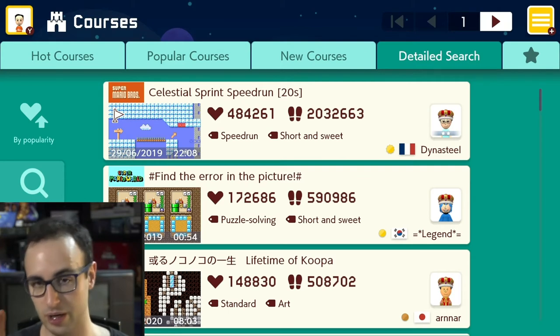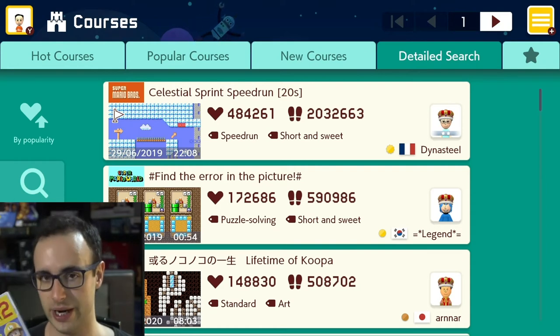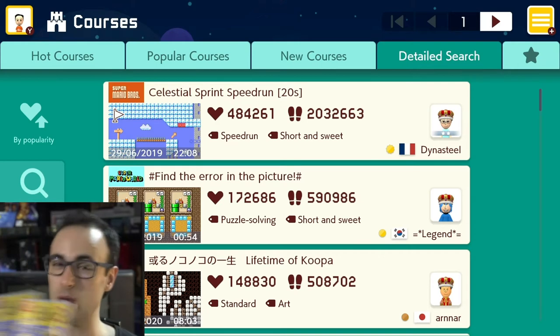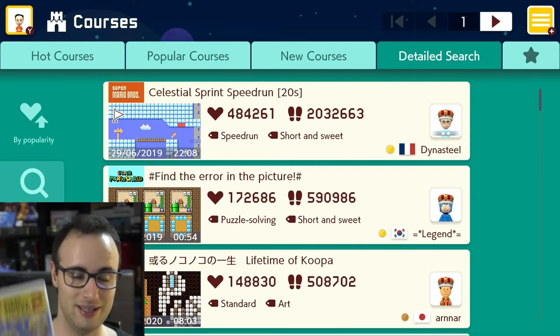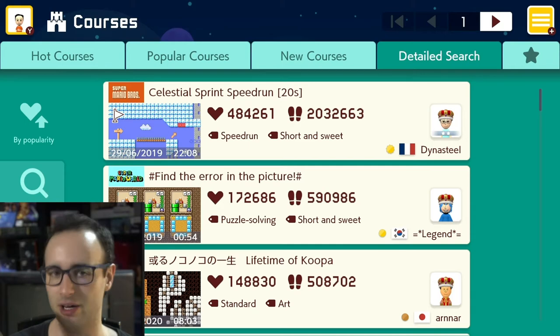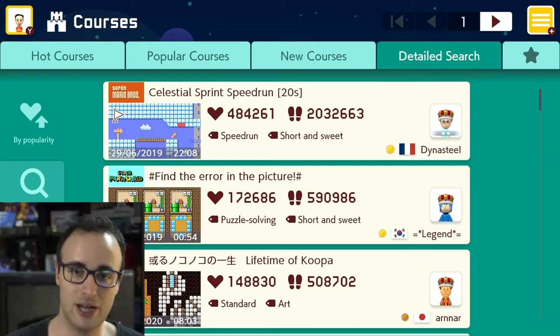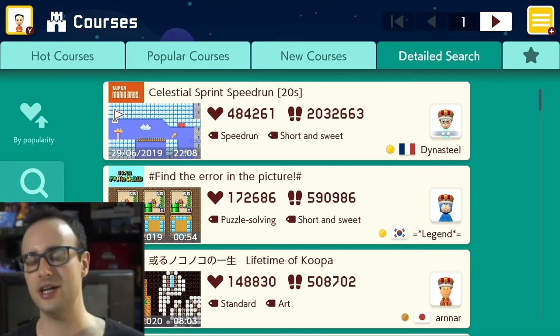One of the only games besides indie titles that still breathes life into the Wii U today is Super Mario Maker 1. I'm going to take a wild guess and say this game will be one of those titles still breathing life into the Nintendo Switch long after Nintendo is done supporting it. Even if they close their servers, fans will find a way — like with Mario Kart Wii, where people set up pirate servers after Nintendo shut down the official service.